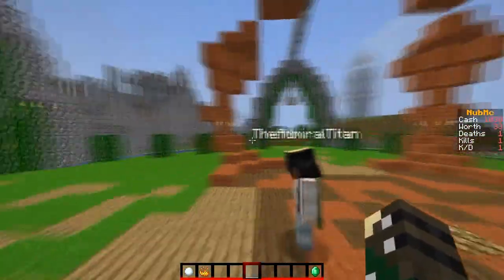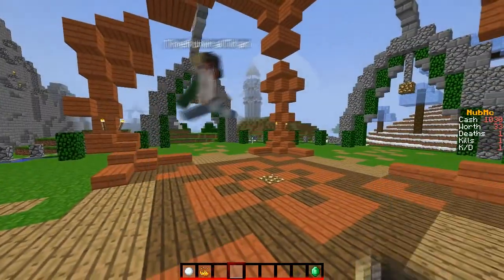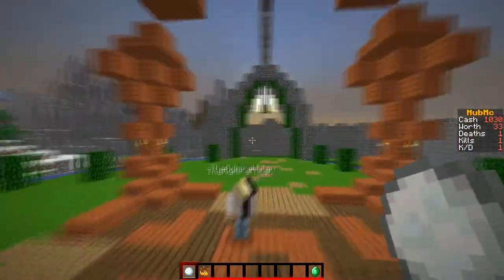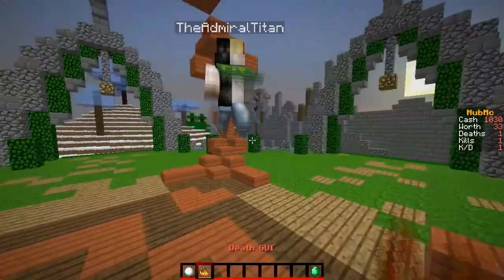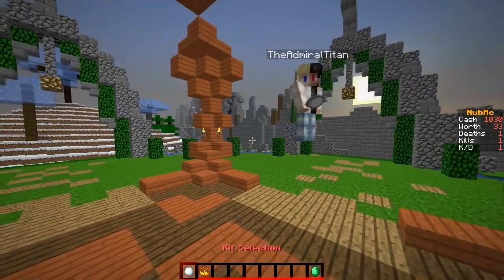So we're going to start off with some kits. As you can see, when you spawn, you're going to have a snowball, a death GUI, and a website — which is like an emerald thing — and then blaze powder. So when you open up this, you can select any class that you want.